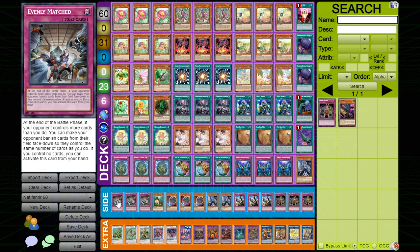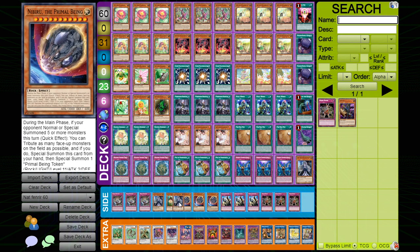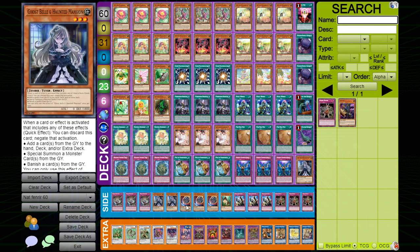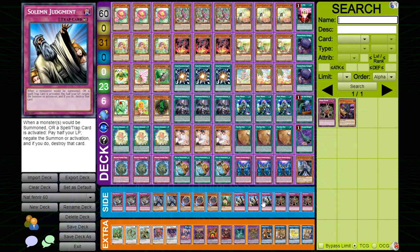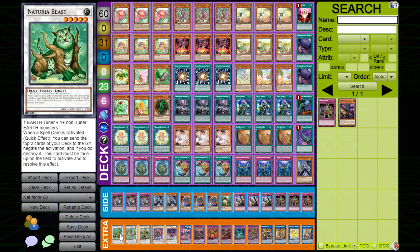For the side deck: Triple Evenly, Triple Nibiru, Double Bell for our going-second cards. I kind of wanted to play Cosmic Cyclone but I also wanted to play a bunch of trap cards, so having an eight-seven split of going-first and going-second cards was good enough. One Bamboo Shoot, Triple Judgment, and Triple Gozen Match.